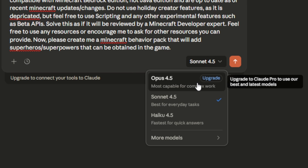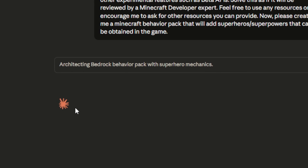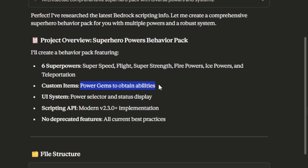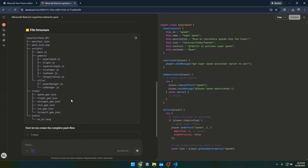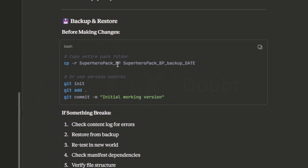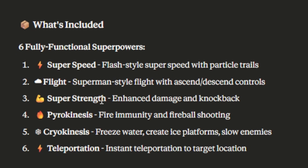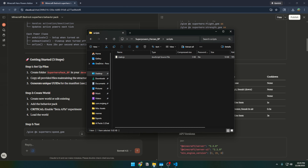Now testing Claude with the exact same prompt on the free version. Claude codes right in the window — that was fast. It's adding six superpowers with Power Gems to obtain them, using no deprecated features. It tried to use an emoji, which Minecraft almost certainly doesn't support. It included performance targets and is using Git — Claude is doing too much. Powers are DC-inspired: Flash speed, Superman flight, super strength, fire immunity with fireballs, cryokinesis, and teleportation. Claude is making us set up the files manually, including a utils folder for custom UIs.